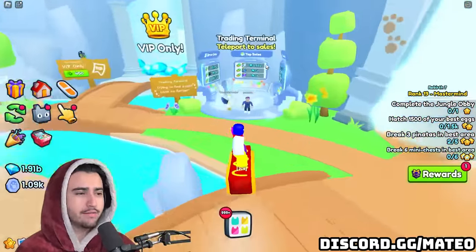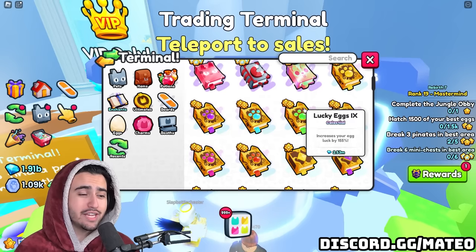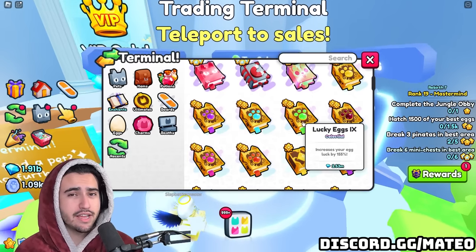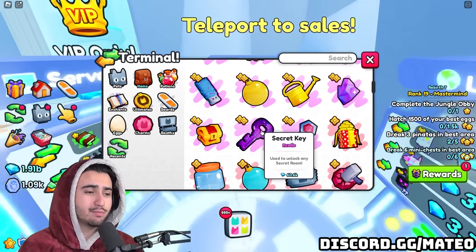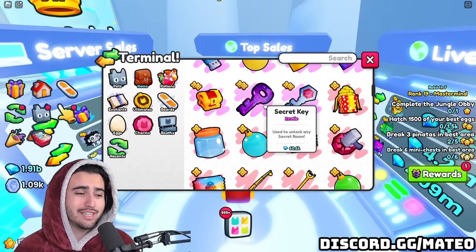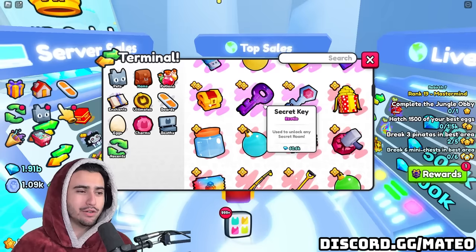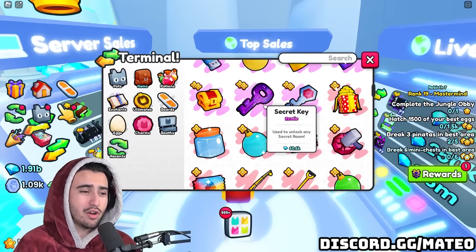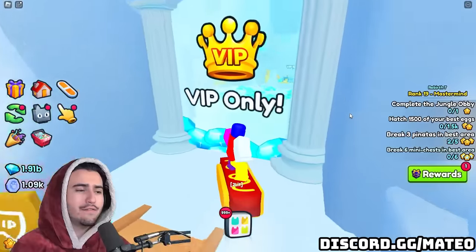A couple more pointers before I end: investing in lucky egg potions and lucky egg books is usually a pretty good idea around update days, especially when we're getting new worlds with brand new stat pets. Also, I always suggest stocking up on secret keys before an update, because usually new items drop in the secret key rooms. Stacking up around 50 secret keys allows you to potentially get brand new items right when the update drops, since new items usually sell for a ton as people want to experience new content immediately. The rap value of keys may not rise, but new items can be hard to find otherwise.